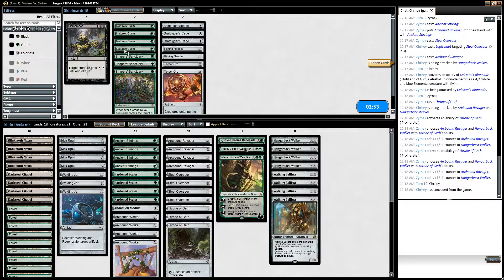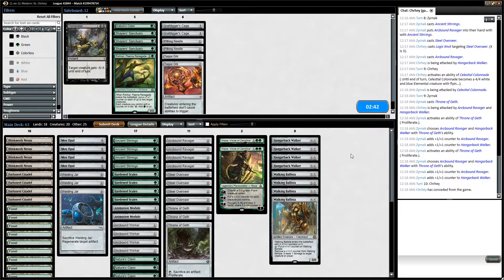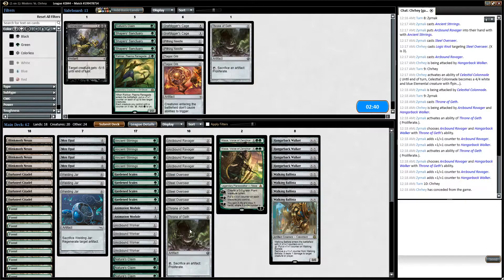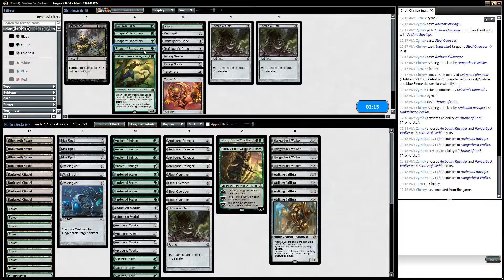What do we want? Definitely want Animation Module. Definitely want some Nature's Claims. I'll take out the Rishkar. I think I'll take out some Thrones of Geth. I think I can shave a land or two. Maybe two is ambitious. Do I want Shaper Sanctuary? He's got some spot removal, but not a ton. Take an Opal for Shaper Sanctuary.